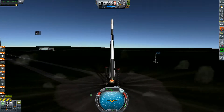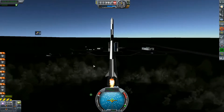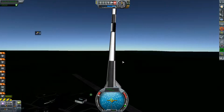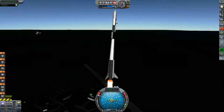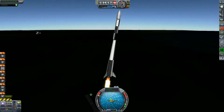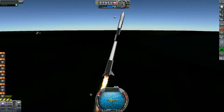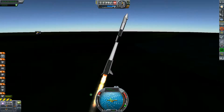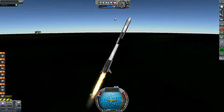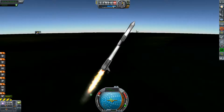Ignite the engine first — very important — then release the launch clamps. This rocket basically uses the exact same engines as the previous rocket that I built, but I replaced the avionics package in the second stage, which was way too heavy. I cut the weight of the second stage by about half a ton and also reduced the size of the battery, and that gave us a big improvement to delta V.